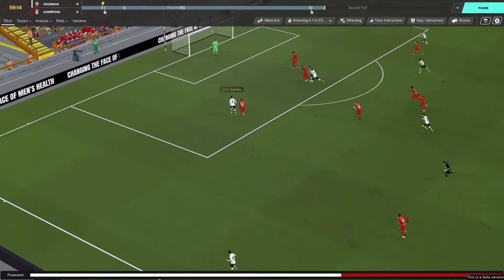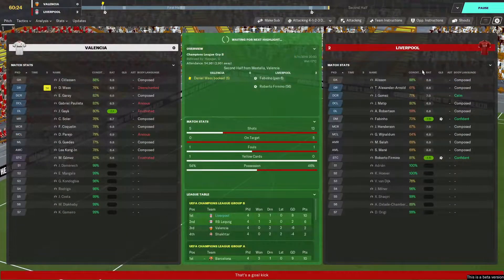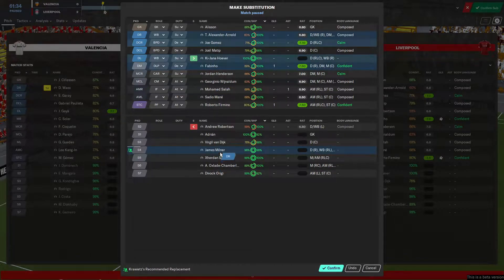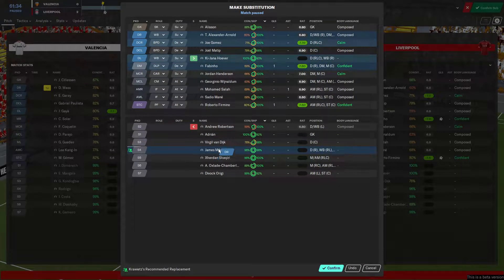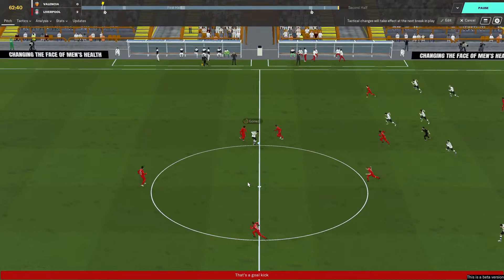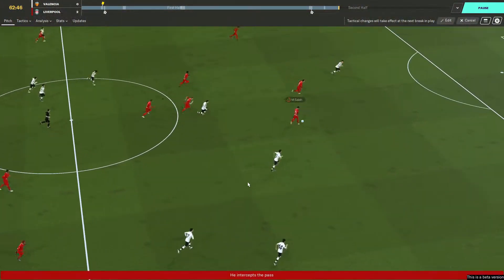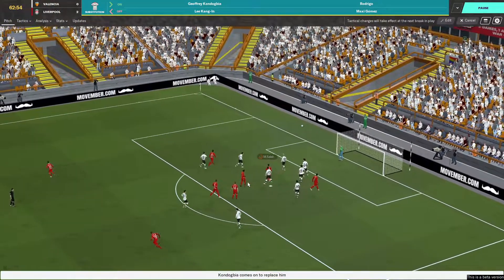A decent ball to Guedes and he just skims it wide — hopefully the keeper would have had it covered anyway. I'm going to take both of these off to be fair. I'll bring Milner on — he can do the job. I don't want to bring Van Dijk on; the whole point of him not playing is to rest. Lovely interception and change of direction — shame, couldn't get a goal, good shot though, good save. Got subs, a corner.